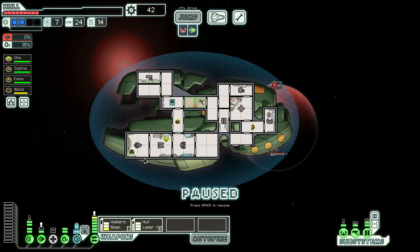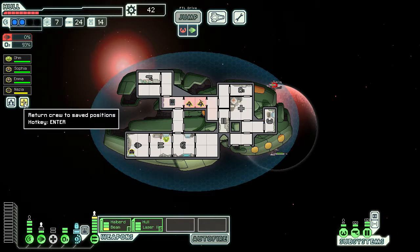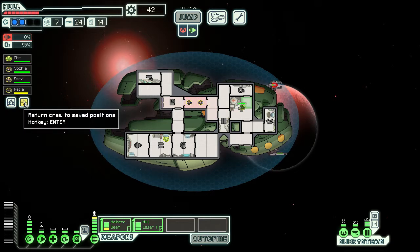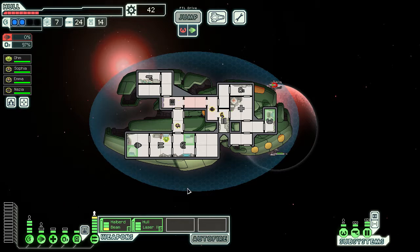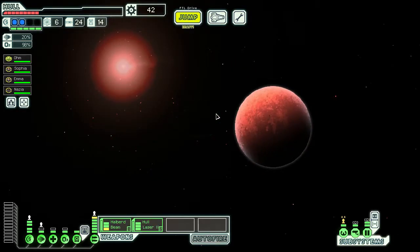With level 2 oxygen, if we just open these doors, they won't take suffocation damage while working on that breach. You could use some healing. The room they were in got hit — it was engines. They repaired it, so that's why the engines aren't visibly damaged. Let's get more hull back at that store.